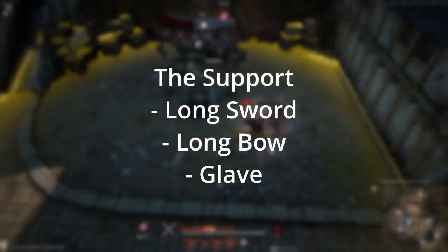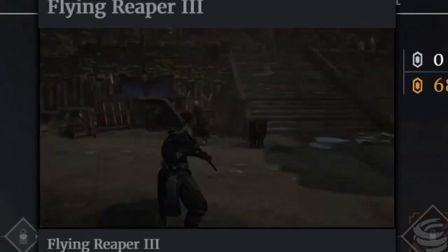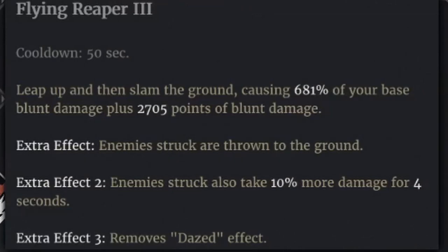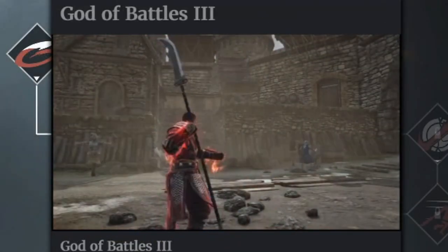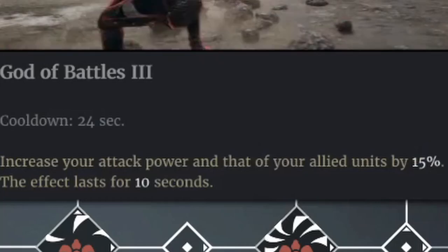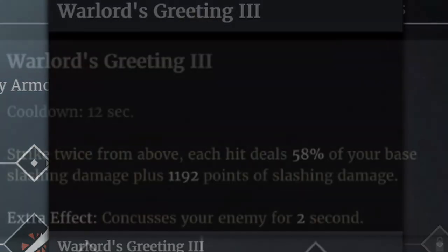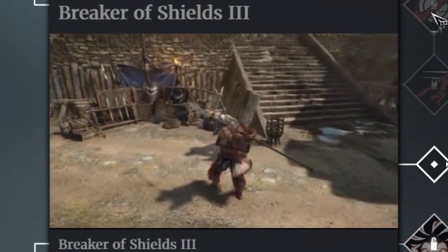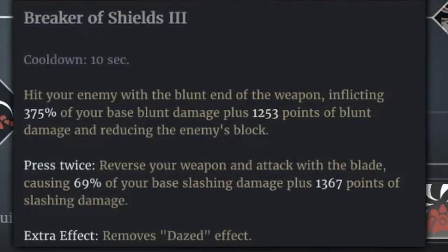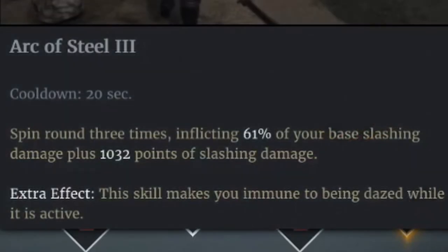The last playstyle is the Support. The weapons I'd recommend are the longsword, longbow, and glaive. The glaive is the more offensive support option — it has very high damage cleave similar to the nodachi, and while it lacks in sustain it makes up in damage. It also has an ability that buffs the damage of everyone in a radius around you, which is great for helping a General whose shock units are about to charge in, or for buffing already high-damage glass cannon archer units on a wall.